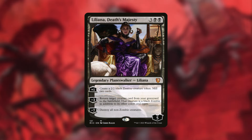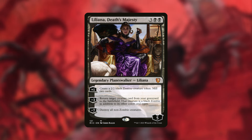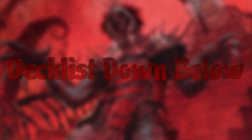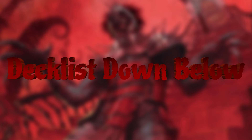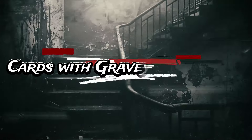Gris is another excellent choice with that plus-one ability milling ourselves to put more card types into our graveyard. With Liliana, Death's Majesty, the plus-one creates a 2/2 black Zombie creature token and mills two cards — you can constantly use that plus-one and later reanimate a specific creature with the minus-three ability. There are a ton of other planeswalkers you can utilize; I've made a deck list in the description below. Now let's focus on cards that synergize with the graveyard specifically with delirium.